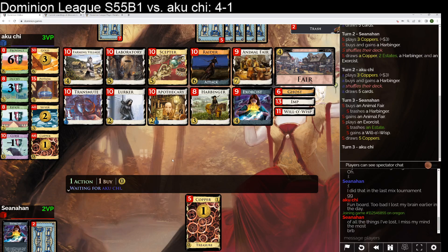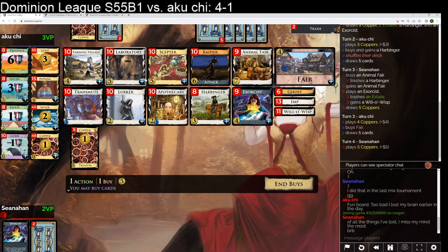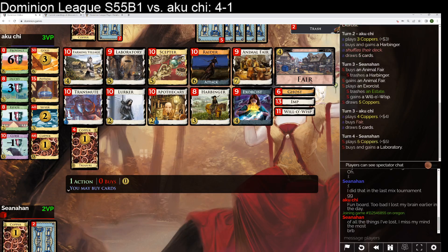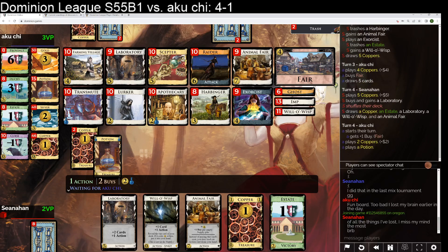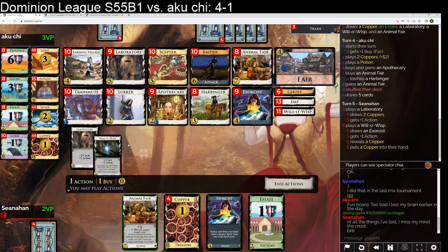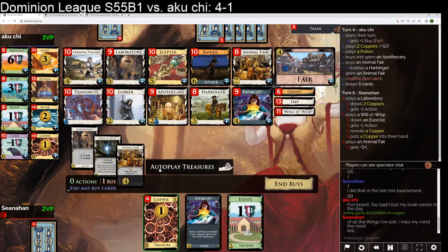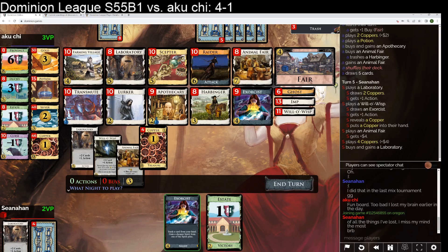We'll get through stuff with our exorcist. Maybe we take a second exorcist next shuffle. I just want to start clicking labs for a while. This is like an outstanding draw — we can take a fare here. We'll see if this apothecary stuff is just really, really good. Next turn is three coppers a stay. Next turn seems like the turn we'll be able to buy a fare. I'll just grab another lab now — pretty happy to take labs for a while.